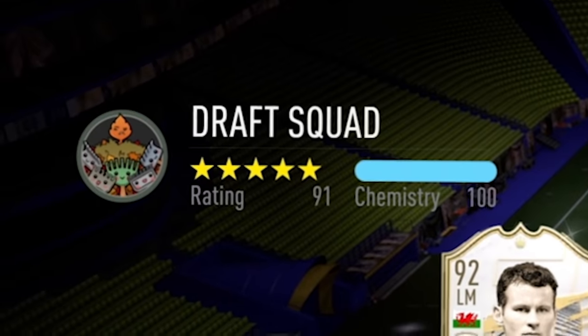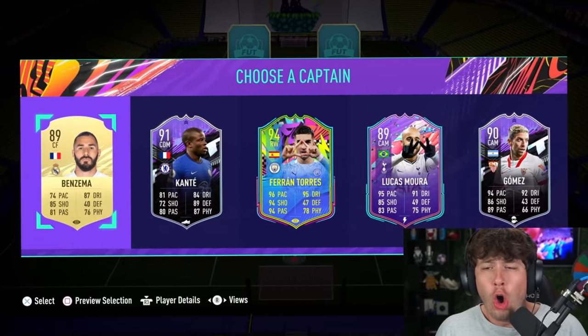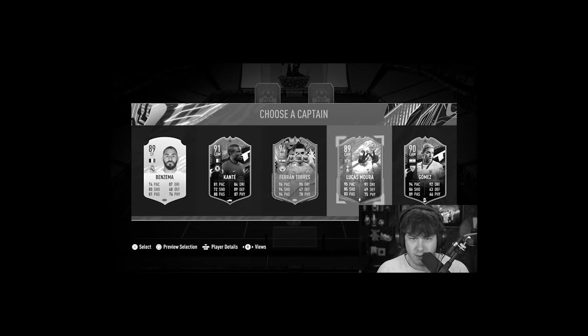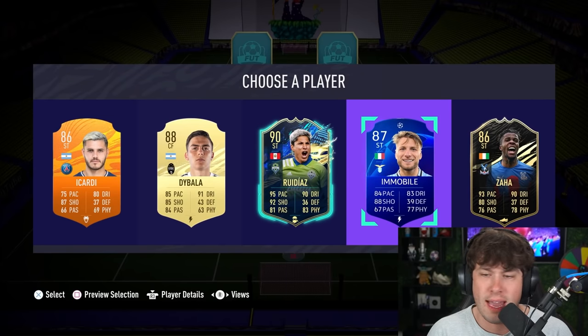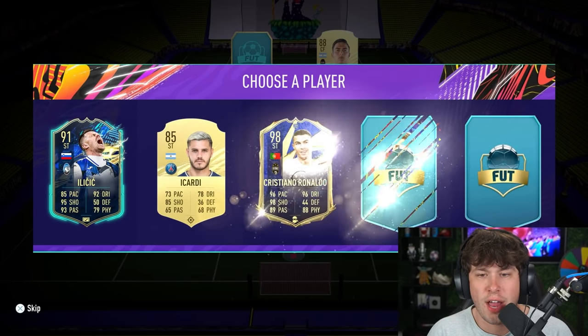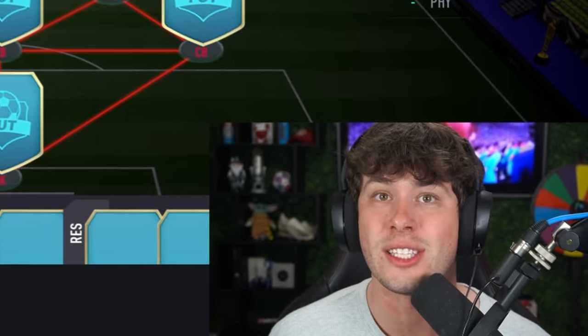Let's try this one more time. Ronaldo — this is going to be the same all over again. Ronaldo is so hard to get in foot draft for some reason. EA, why is that? Right here, Cristiano. Yes! Team of the Year! That is one of the best ones to get. And now we can build a 192, hopefully.